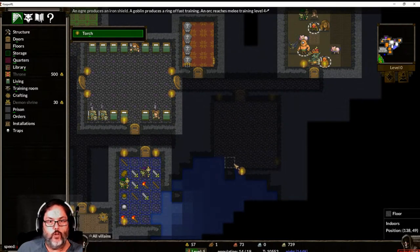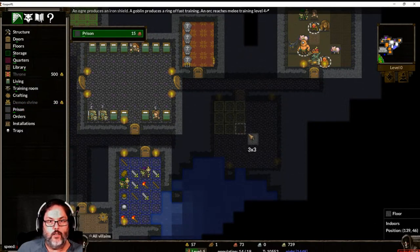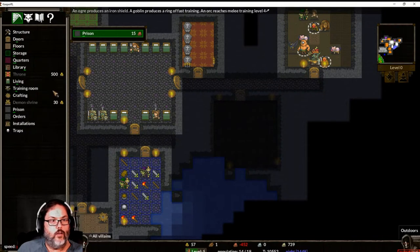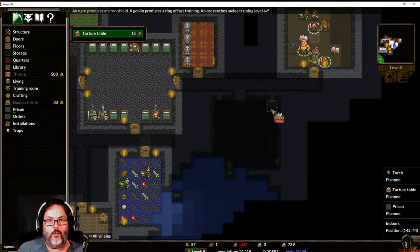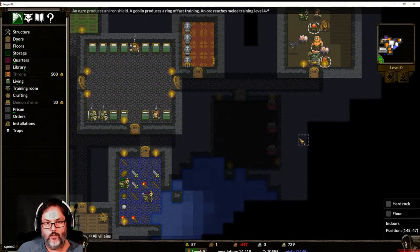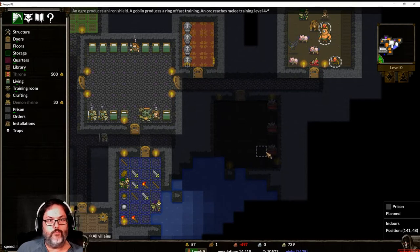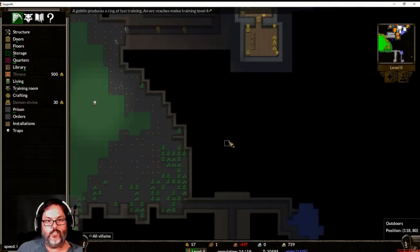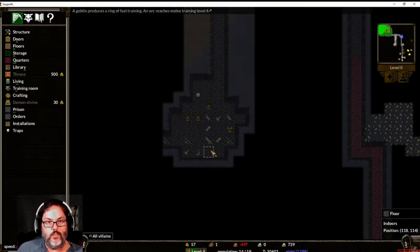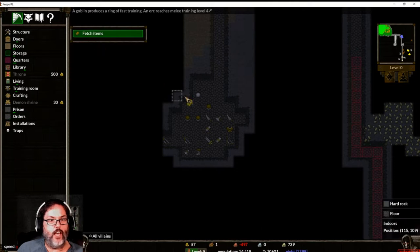We'll put torches there and this will be our prison. We will put torture tables back there. I've used a lot of iron, so we're going to have to actually go dig some more iron. Oh, hello — look at that, what happened here? All right, so we want orders to fetch items — all of these, boom.